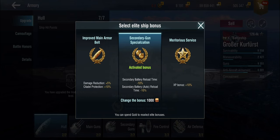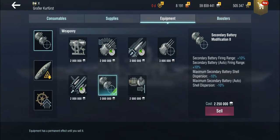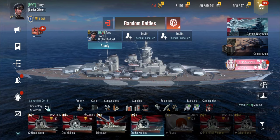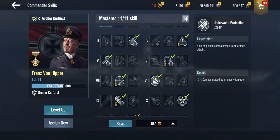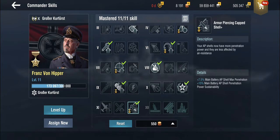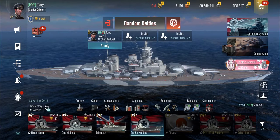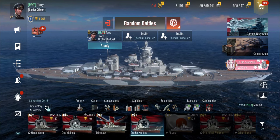So I've switched over to the secondary gun specialization. My Großer Kurfürst is now a fully secondary spec ship, using main battery mod 2 and secondary battery mod 2 for range and dispersion. I'm sailing with Franz von Hipper, currently at level 11, for the improved armor-piercing capped shell and better close quarters combat expert. This is a fully spec'd legendary captain historical camo Großer Kurfürst.